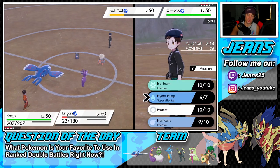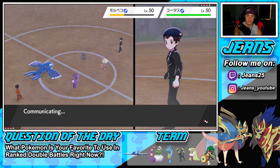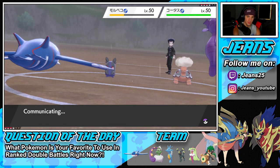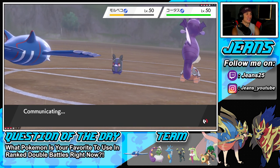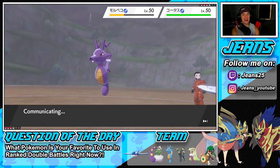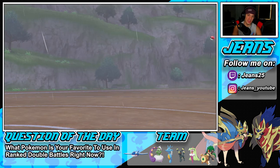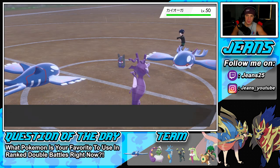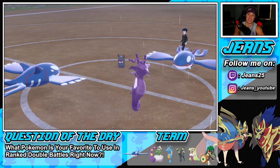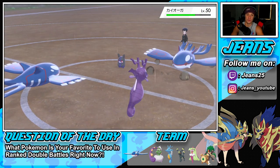Water Spout and Hurricane combo — Marowak is not looking good at all. He's going to withdraw the Kyogre which I saw coming — that's why we went to Hurricane and Water Spout. Water Spout should take out Marowak no problem. He protects — totally cool with it, we do the same next turn. Hurricane deals lovely damage and we're down to about four HP on Kingdra.